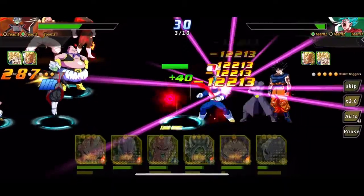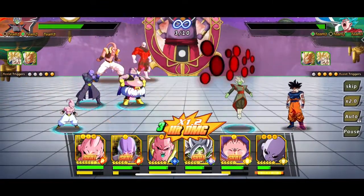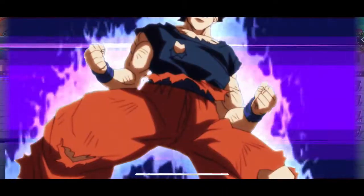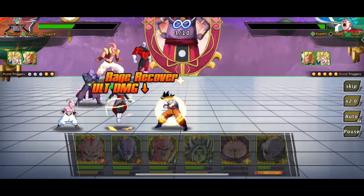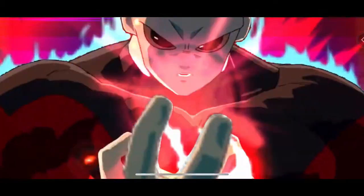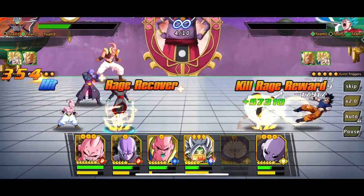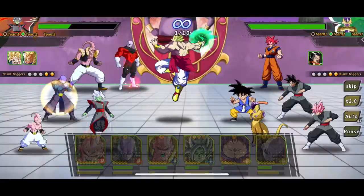We're pretty much going to wrap up this first fight. Ultra Instinct Goku looks heavily upgraded and he does get his ultimate off, but luckily he targets Majin Buu so I'm not too worried. We should be able to take out Ultra Instinct Goku this round — we still have the assist souls of Goku and Vegeta. Now we're going to face his weaker second team, which is probably pretty similar to my first team.